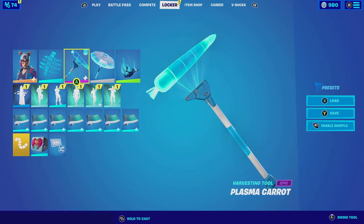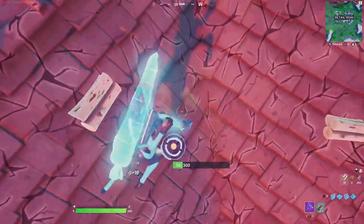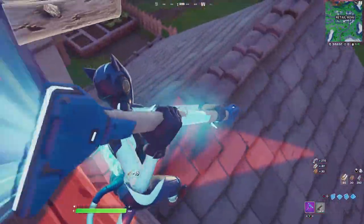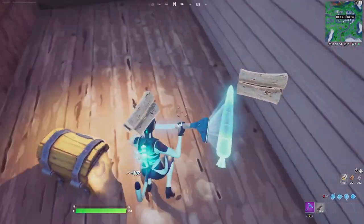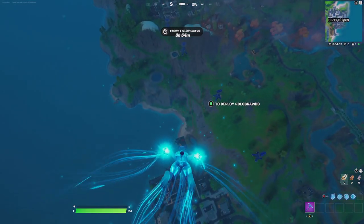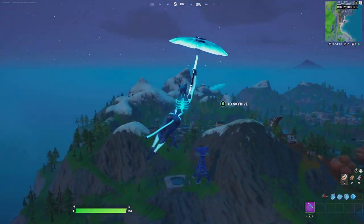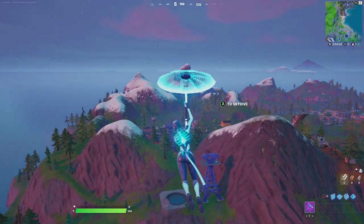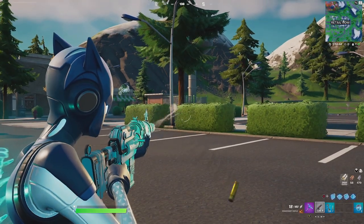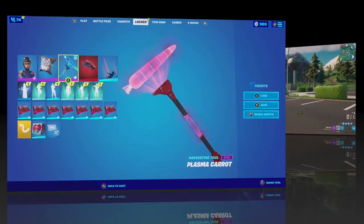For our last blue-style combination, we're pairing the plasma carrot with Lynx at stage 5, no ponytail, in the curved blue skin, since it matches perfectly and has the same holographic feel as the harvesting tool — even though it is a cat skin. For the back bling we're going with the spectral spine, a hologram of a spine on your back that matches perfectly with the plasma carrot. For the contrail we're going with the conduit crasher, which fits perfectly with the blue aesthetics it leaves behind. For the glider we're going with the holographic glider, a hologram glider that matches the combination perfectly. For the wrap we're going with the frosty glow, which fits well because of the blue aesthetics on the wrap.